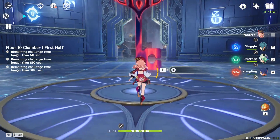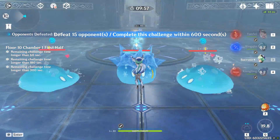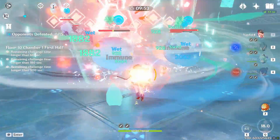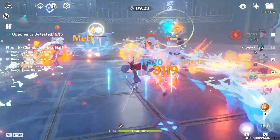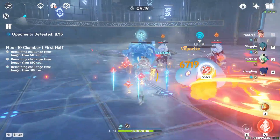You have to be wary of the Sillies going around because if you're not near them you'll be struck by Sheer Cold, which is the most annoying thing — not really hard, just an inconvenience. The reason we have Xingqiu is that even though we can get frozen, he provides damage mitigation since we don't really have a dedicated healer.